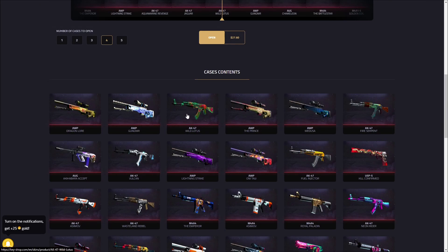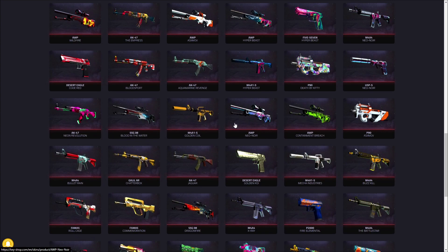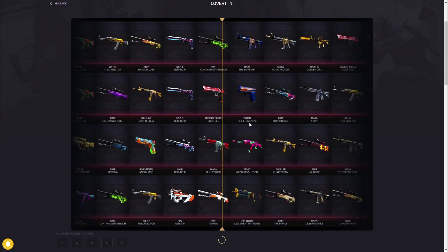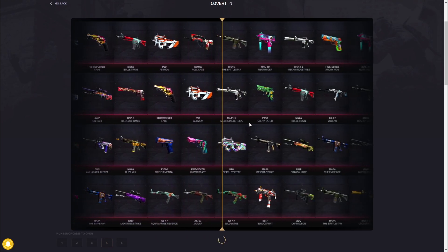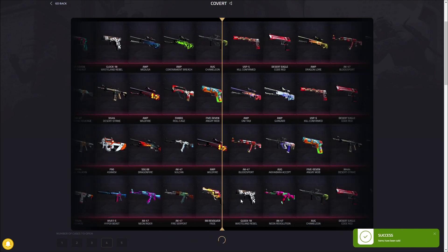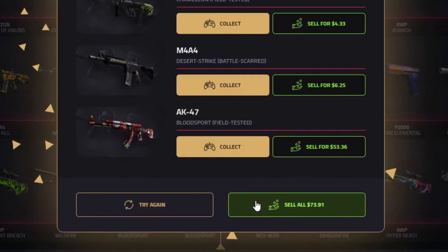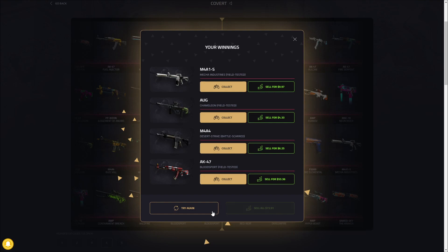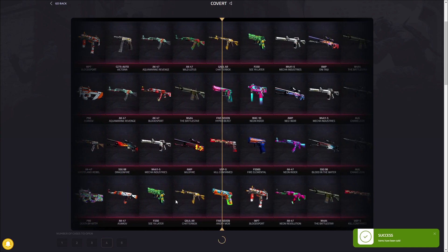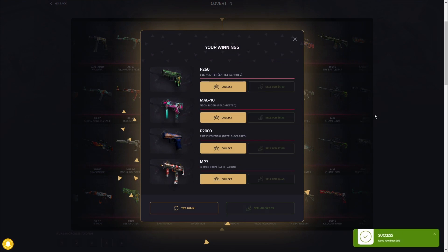I've pulled a Lightning Strike out of the Covert Case, which is ridiculous because it's a $300 skin from a $6.90 case. There's a chance you can get some bad pulls, but more often than not I find I'm getting decent items. We'll open about three of these. Imagine pulling a Dragon Lore out of this — that would be crazy. I'm still shocked I've hit an Asiimov and a Lightning Strike out of this. Blood Sport right there — $73, and that item is $53, almost 10x the case price. This case is absolutely a hidden gem on Key Drop. Fire Elemental next, though the MP7 is pretty bad. Tiny little loss but we're pretty much $40 in profit overall.